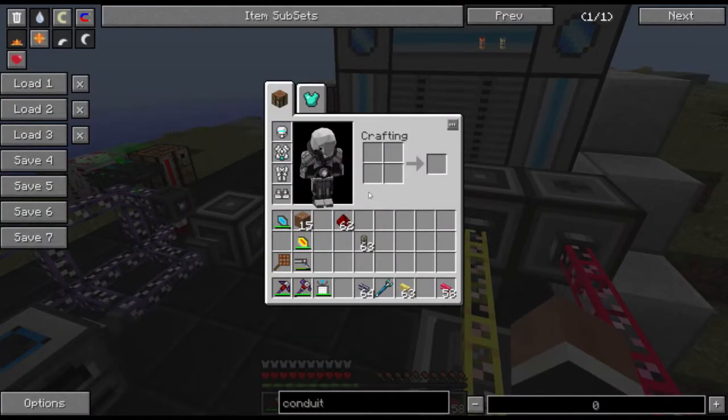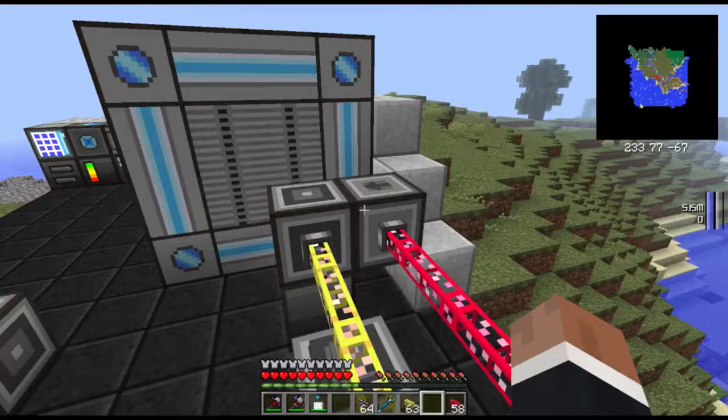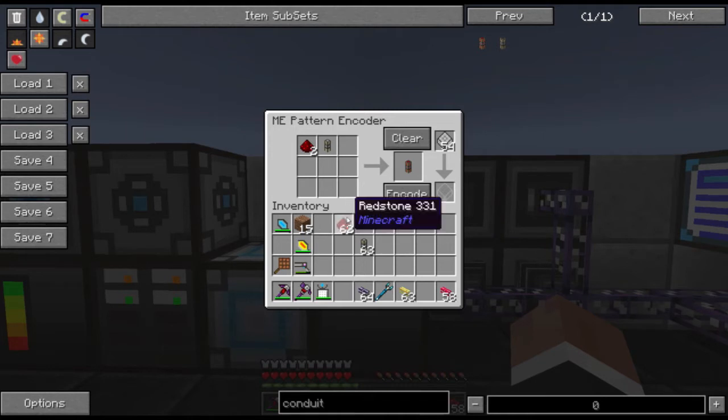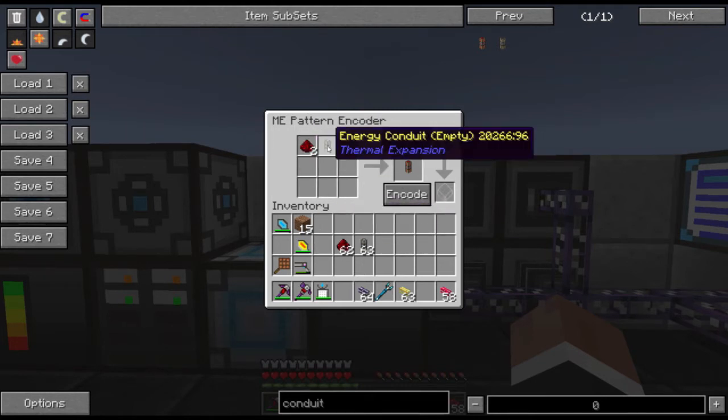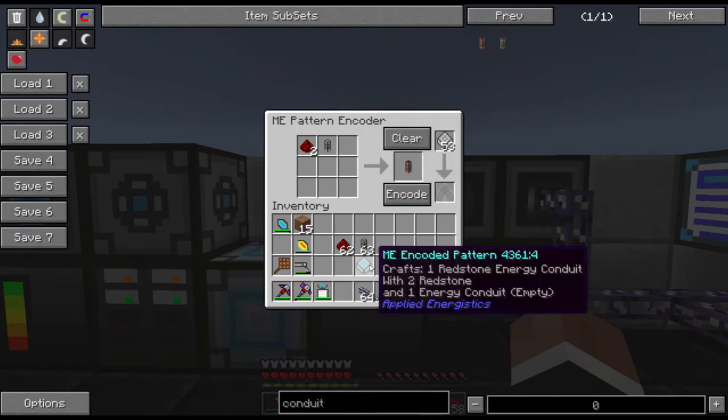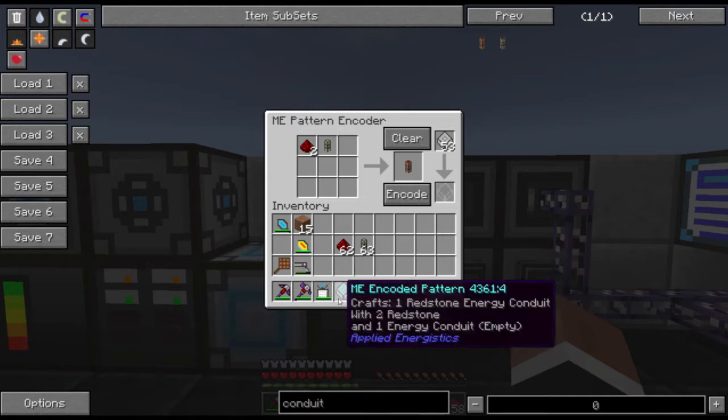What do we need to do next? We need to make a recipe for this. I have already pre-made the recipe here, but it is important that you make sure it's two redstone and one energy conduit — makes one energy conduit. It should look like this: craft one redstone energy conduit with two redstone and one empty one.